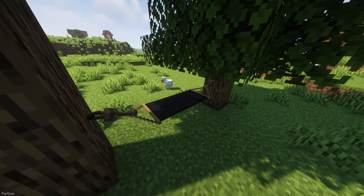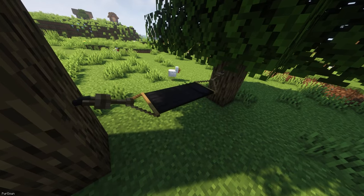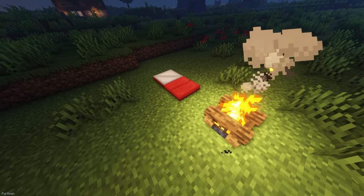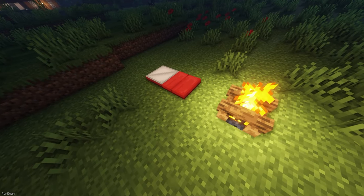Comforts adds some useful items which allow you to sleep away from home, like the Hammock, which can be hung from trees and will turn day to night, or you can craft sleeping bags which turn night to day instead. Neither of these items set spawn points, which allows you to keep your home saved, and they can be dyed all different colors.